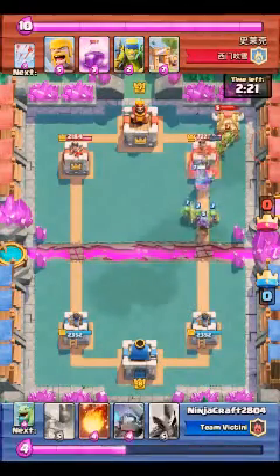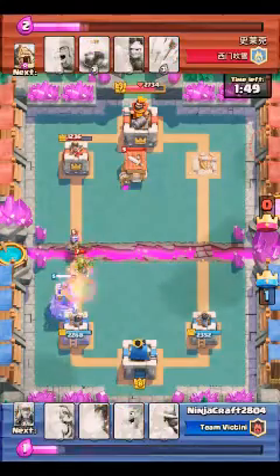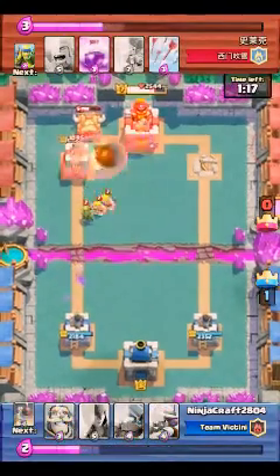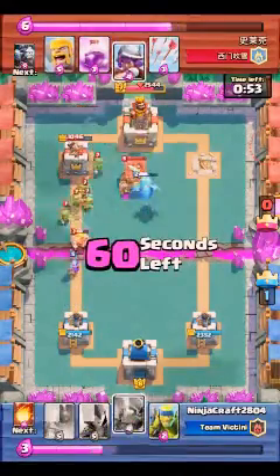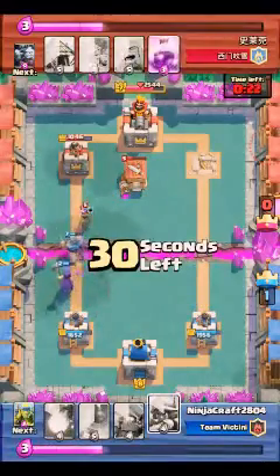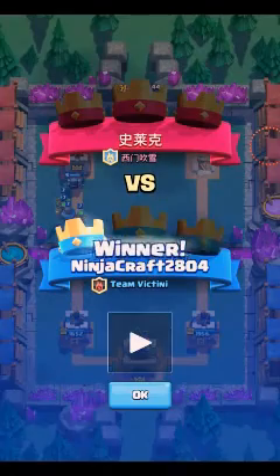Look at that push. I killed the tower and I've got a mini Pekka. He destroyed the barbarian hut. My units weren't that effective to kill the minion horde. You know, the knight is like a mini tank. Fireballs are better than arrows because they do more and they can destroy the barbarian horde. So yeah, I won that one.